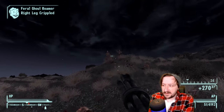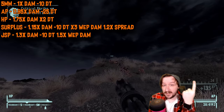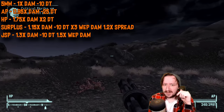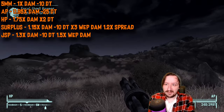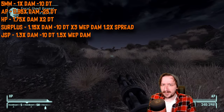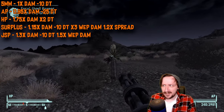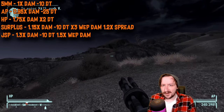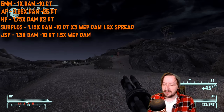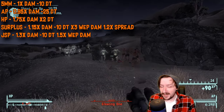For the 5mm rounds available for the Minigun, there are five different types. The standard 5mm rounds have regular 1x damage and 10 armor breaking by default, which is really good. Armor piercing rounds nerf your damage slightly by 5% but give minus 25 damage threshold — that punches through basically everything. No creature has more than about 18 damage threshold, with Rad Scorpions being the highest. Armor piercing rounds punch through basically everything in the game.